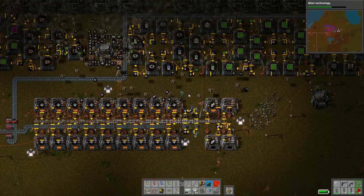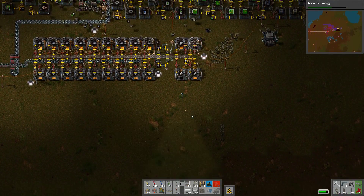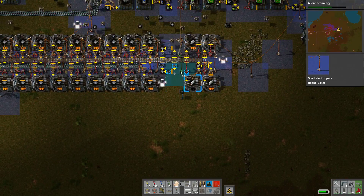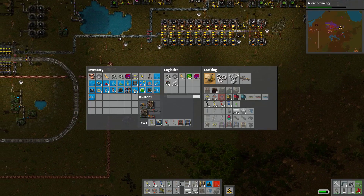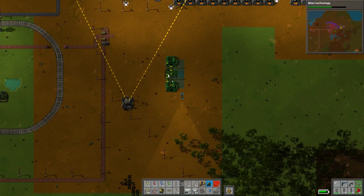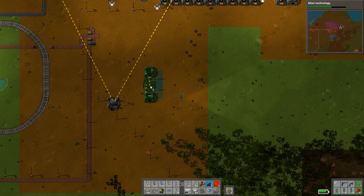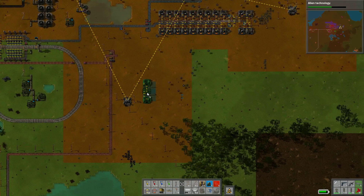You know what also might be part of it? I did disassemble the copper production. I wonder if that's also maybe part of it. Let's move it down here. So we've got our furnace layout. Copper is going to come in way down here, I think. It should give us space.